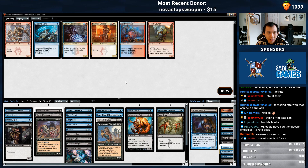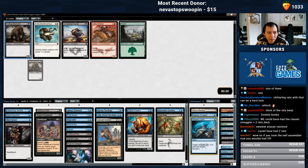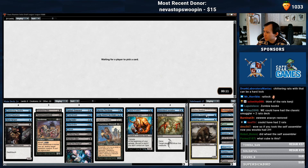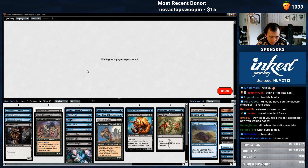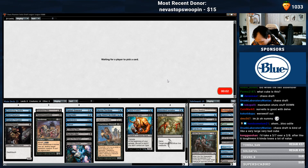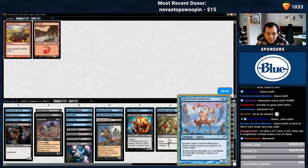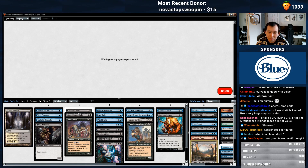Dazzling Lights wheeled. Am I going to play that? Probably not. A 2/8 for 5 — better than Crocodile. No, that was the Self-Assembler from the same pack. This isn't Cube, this is Chaos Draft. Might run the Smuggler here over the Shore Keeper and then just find one more cut. I think Frost Breath might be the cut.